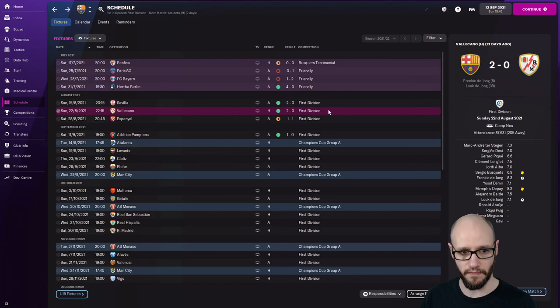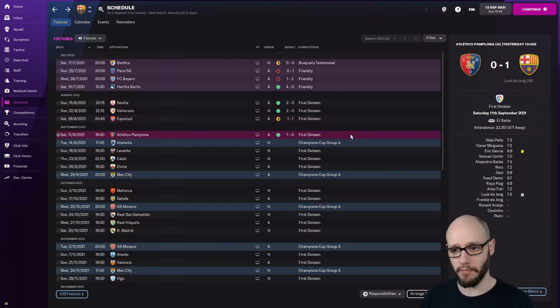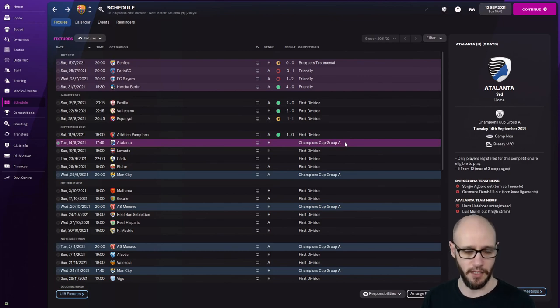First home game against Valakana — my pronunciation is going to be bad — and Frank De Jong and Frenkie De Jong got their goals there. We drew against Espanyol, we were winning until the 70th minute, we were away — it's a derby game, ideally we should have won it. And then we played our B team in an away game and got a 1-0 win, with Luke De Jong getting a goal — he's now scored two for us. And as I said, we're going to jump in with some live reaction of our Atalanta game. 10 changes from last match — let's go.